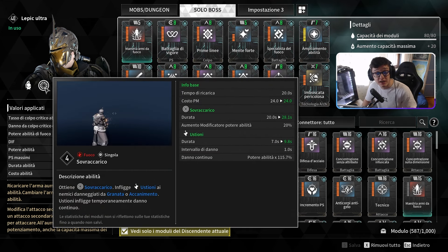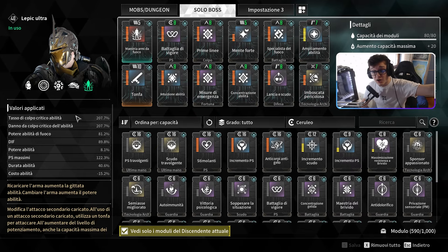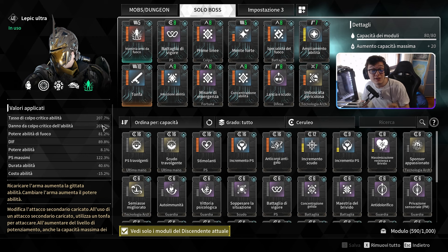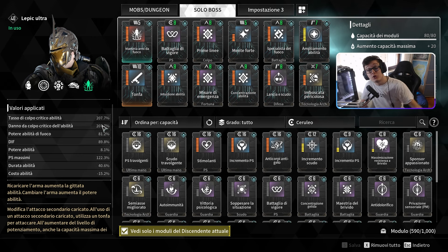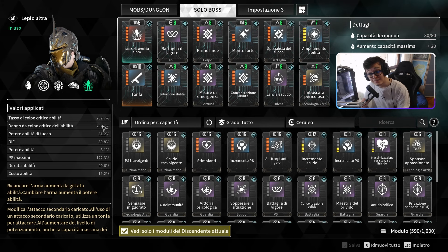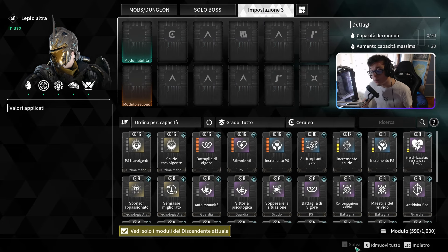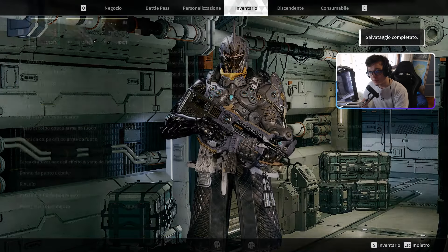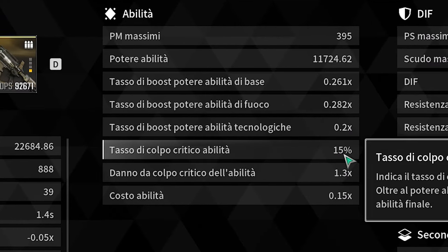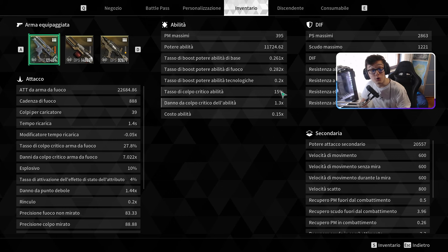Il potere di fuoco aumenta anche il danno d'azione di sovraccarico. Perché ho detto che è inconsistente e che avete bisogno di più tasso critico? Perché nonostante leggiate a sinistra 207 di tasso colpo critico e di danno a colpo critico, quello non è il totale del vostro danno critico. Non vuol dire che se avete 100% di tasso critico criticherete sempre con la vostra abilità, perché quei valori vanno applicati sulla statistica di base del personaggio.